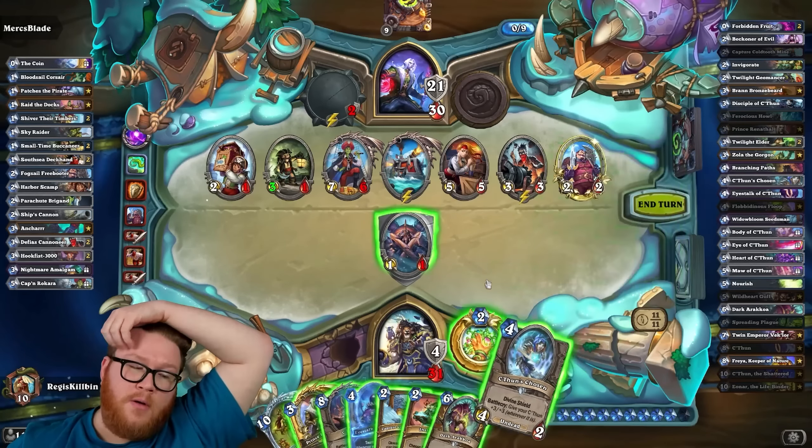Yes! It makes the signature C'thun because she's signature — that's cool. They better top deck a Brawl, but they don't have Brawl in Wild — zero chance. We got two C'thuns out of this game, that's pretty fun!